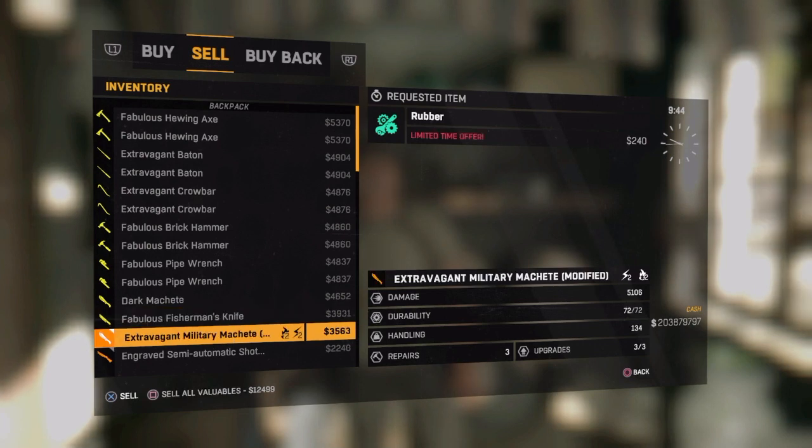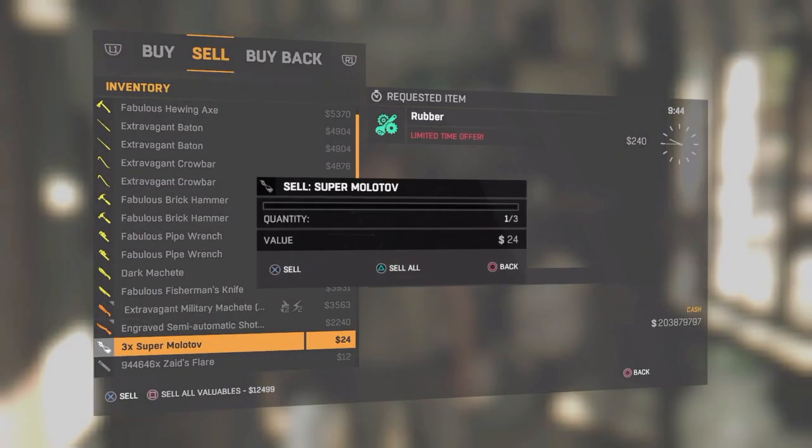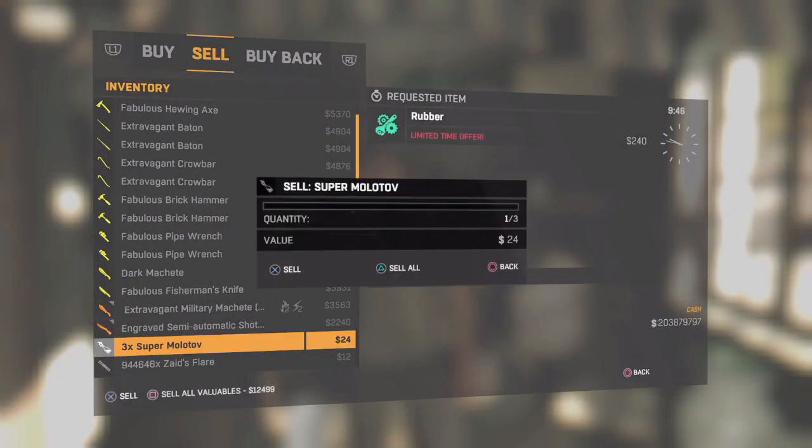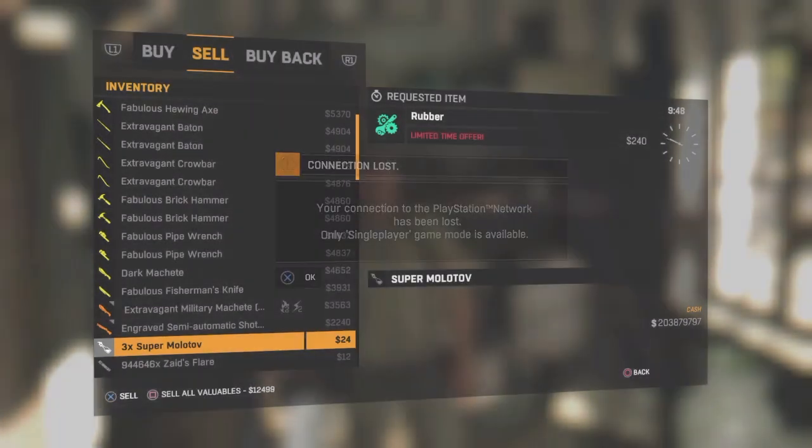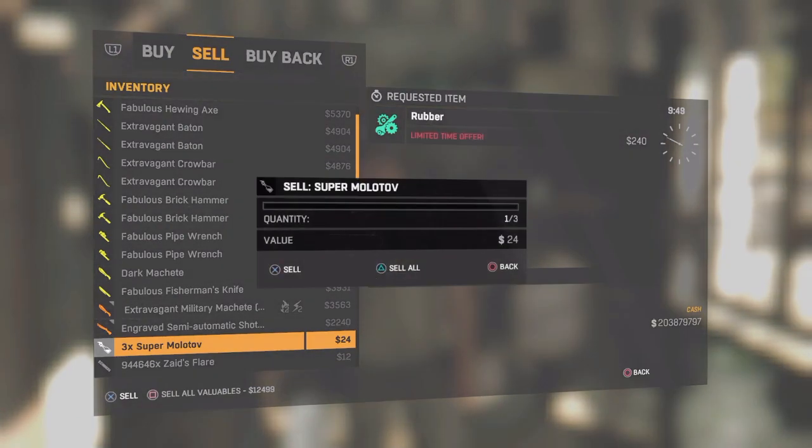As you can see I'm just duplicating two of each, but you can literally go as high as you want — however many your stash can hold. So if you want to sell 20 and duplicate 20, just find the item that you have 20 of. I think your stash can only hold 18, if I remember correctly.